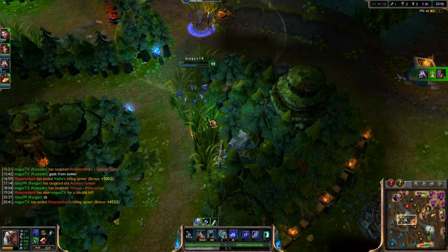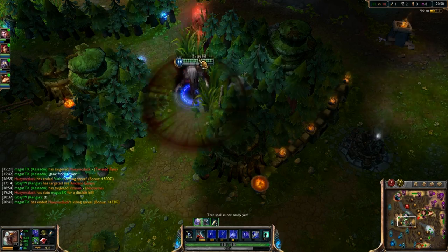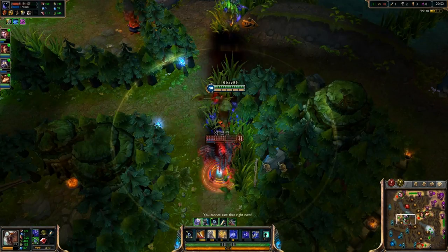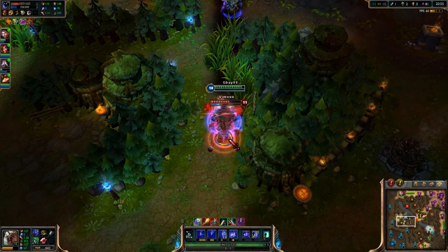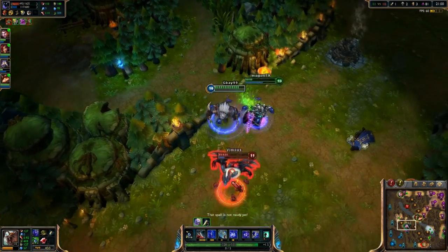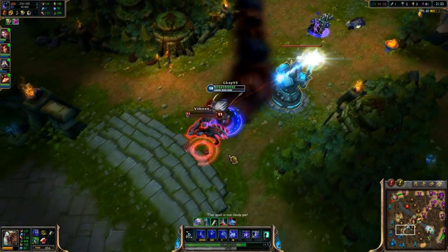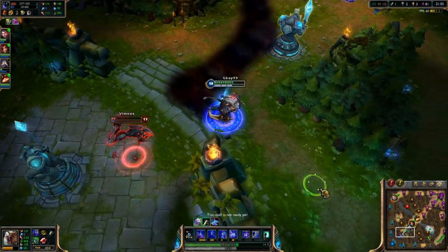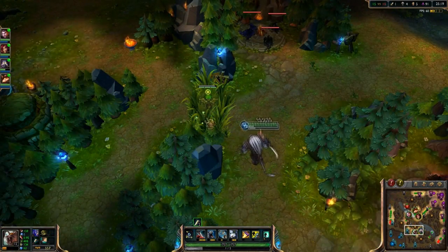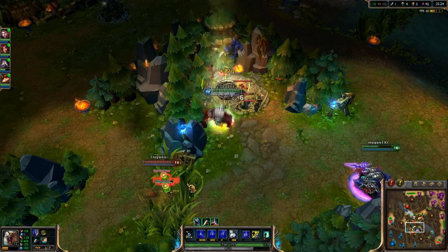For instance, Amumu is pretty blue reliant, and because he probably killed his blue first, that means he probably killed it at around 2:15, meaning it will respawn at around 7:15. Stealing major buffs from champions who rely on them can help you and hinder their team greatly. Take Amumu's blue and he'll have a slower jungle because he won't be spamming his abilities as much. Or steal it because you don't want their mid to have it. Steal Shyvana's red so she has no CC outside of exhaust on her ganks.